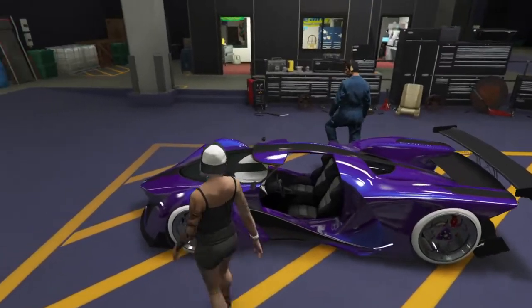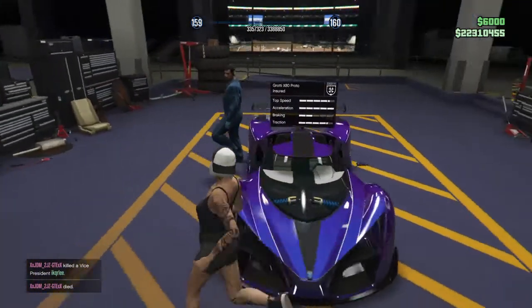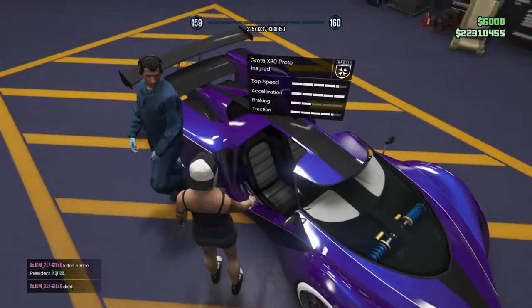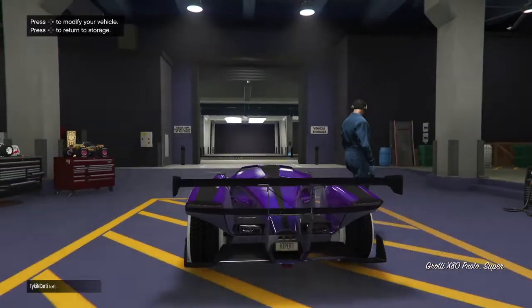What you do is bring the X80 Proto into the Arena Workshop and then exit it, and then the door will fall off. You've got to get the door under the mechanic and bring them to the passenger side of the car. Once you do that, you've just got to get in it and return to the storage.